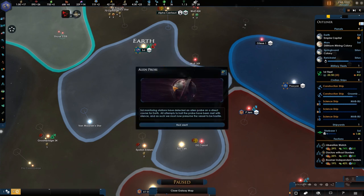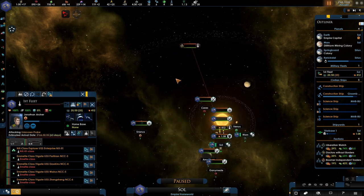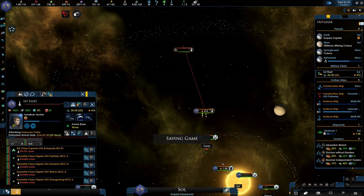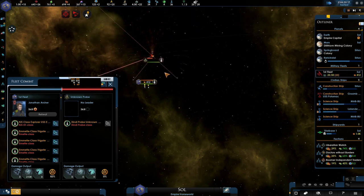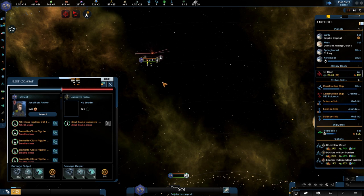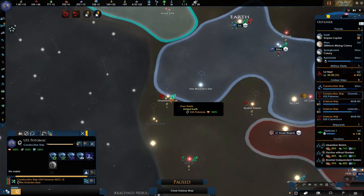Alien probe! Sol monitoring stations have detected an alien probe on a direct course for Earth. All attempts to hail the probe have been met with silence and as such we must now presume the vessel to be hostile. We still have a thousand there so it will do some damage — it's not bad actually in terms of defensive capabilities. Oh, it is actually going down pretty fast. I do like that. Are we able to do this? I think we should be safe.